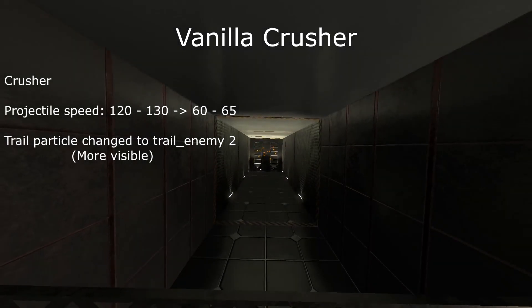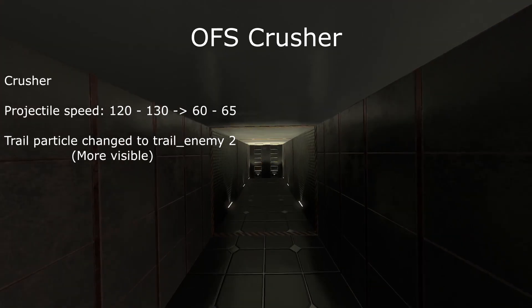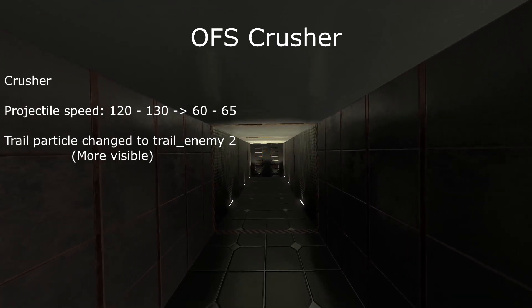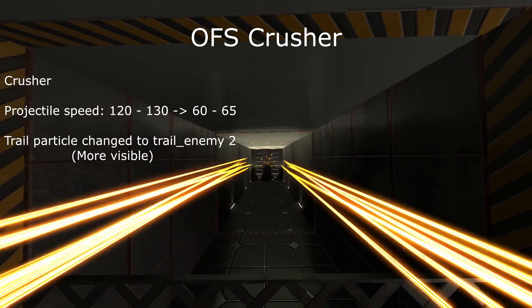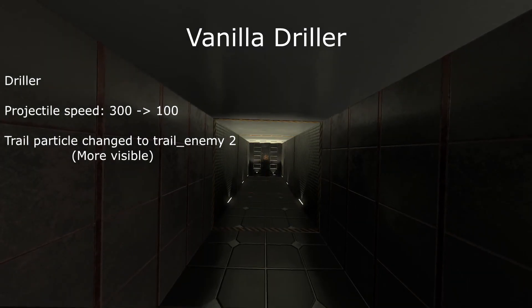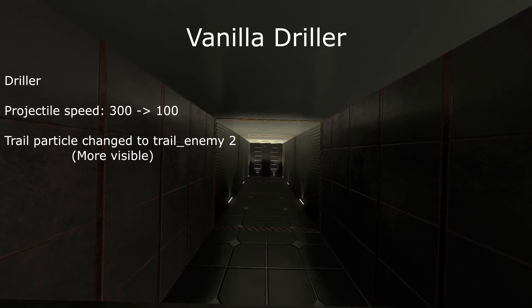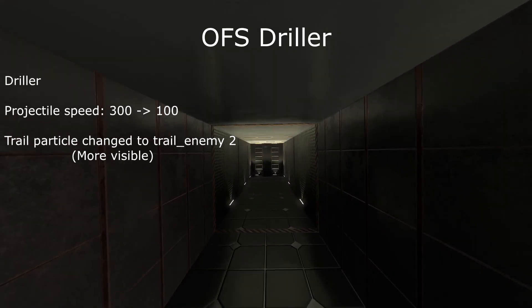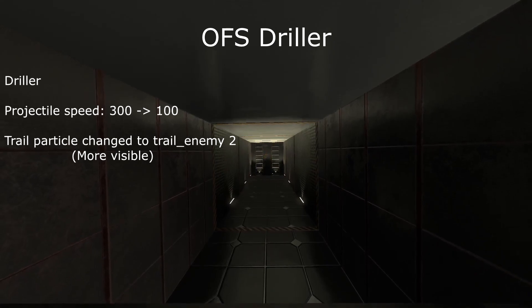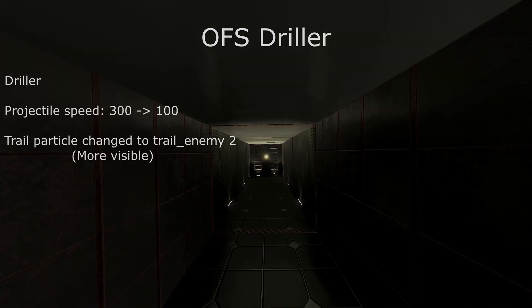The Crusher has had its projectile speed reduced by 50%, from 120–130 down to 60–65, and its projectile trail changed to a more visible one. The Driller has had its projectile speed cut down by 66%, from 300 down to 100. Like the Crusher, the trail was changed to a more visible one. Both the Driller and Crusher were changed in this way for the aforementioned pseudo-hitscan reasons.